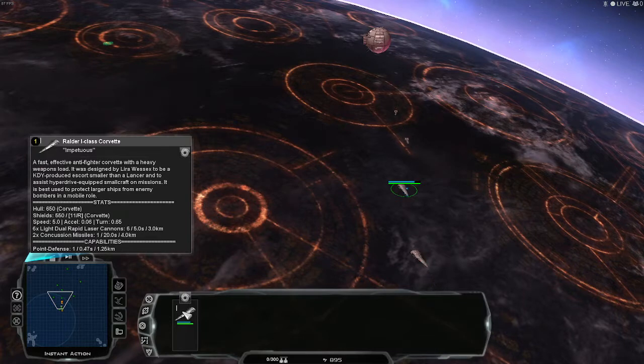Their speed is 0.5, their acceleration is 0.06, their turn is 0.65. Their armaments are 6 light dual turbolaser rapid-fire laser cannons, 6 of them every 5 seconds, at 3.0 kilometers, plus 2 concussion missiles.